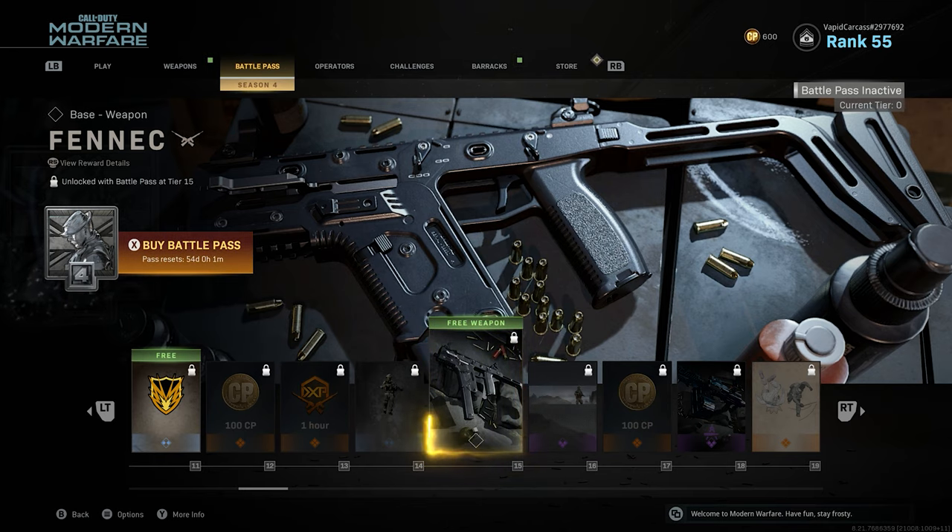The first new DLC weapon inside of the battle pass is called the Fennec. I'm pretty sure the Fennec is supposed to be a vector-type weapon due to the fact that this was leaked a while ago inside of Modern Warfare's game files. I'm actually really excited for this weapon because in every single Call of Duty that hosted the vector, I always used it as my main gun.